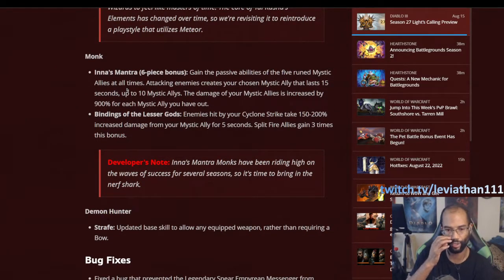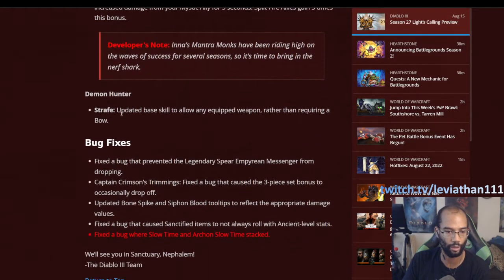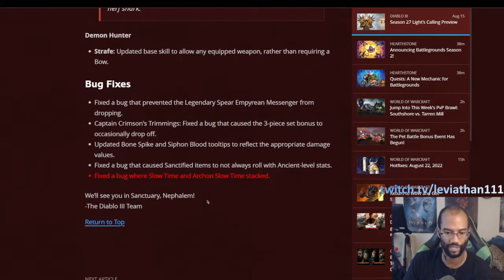For the Monk, Inna's was brought back down to Earth — it was really strong for the last couple of seasons, and they've finally given it the nerf bat. Monks are still looking fine though, because Wave of Light is great, especially with the Sanctified Power. Overall Monks will be similar to before, just without Inna's being as crazy. The only item change Demon Hunter got was the ability to Strafe with a melee weapon — specifically to enable Strafe Impale, since Impale always requires a melee weapon for its set bonuses. Now that you can Strafe with a melee weapon, Strafe Impale is a thing.